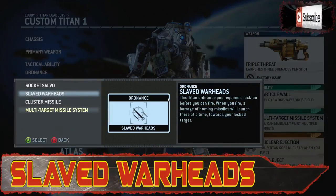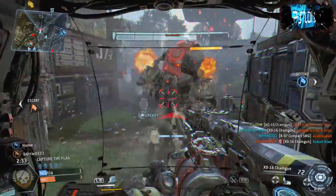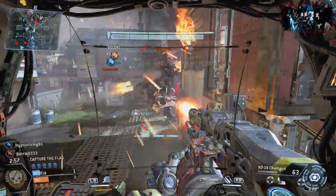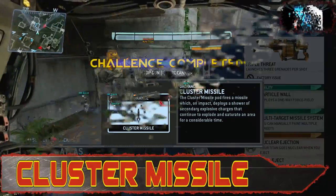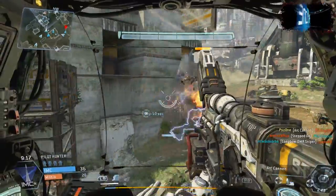Next up are the Slaved Warheads. You need to lock onto your target each time to use them, and they deal a bit more damage than the Rocket Salvo. Unlike the primaries, the ordnance unlocks really do get a lot better as you progress. Now we're on to the Cluster Missiles, which are probably the most powerful of all the ordnance. The only downside is you can't target your enemy, so if you miss — which happens quite often — it's a complete waste.